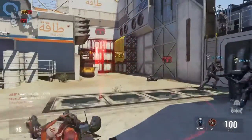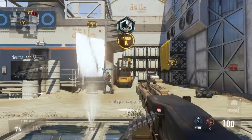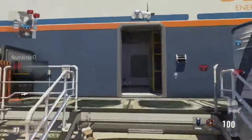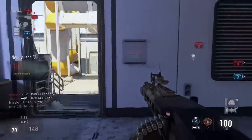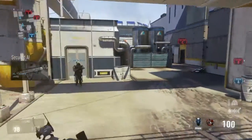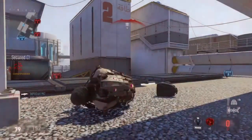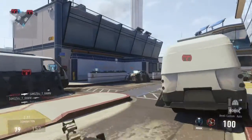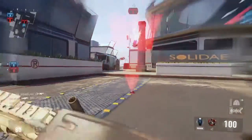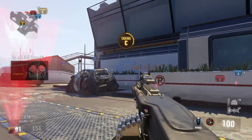I have to tell you guys something — this gun right here, the Ameli, is without question my favorite gun in Call of Duty Ghosts. I love the stability, the clips, the rate of fire — everything about it. Just attach a grip with a red dot sight and you're good to go. I love that they put this gun in Advanced Warfare as well.